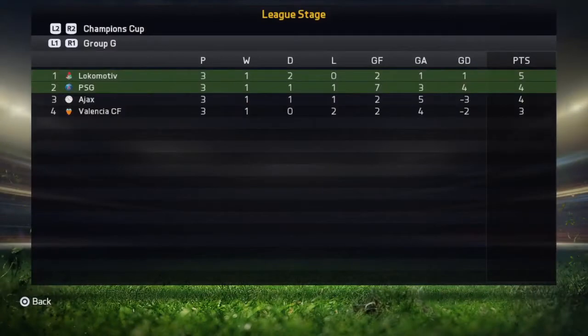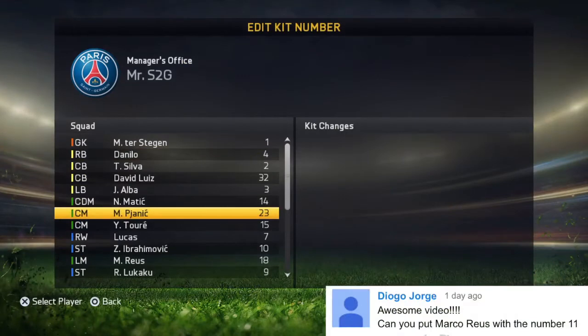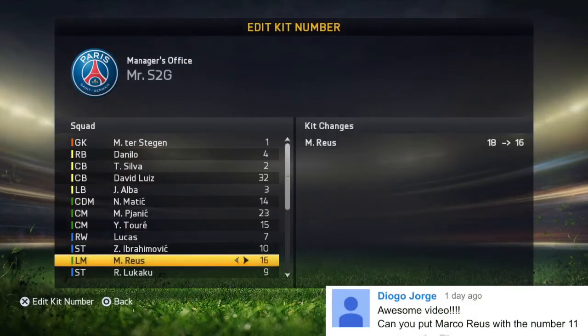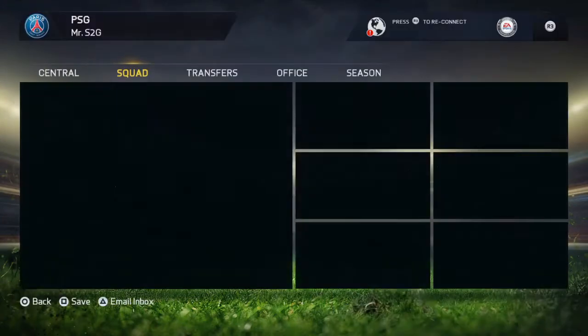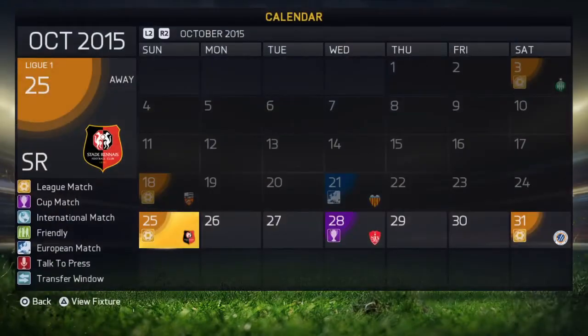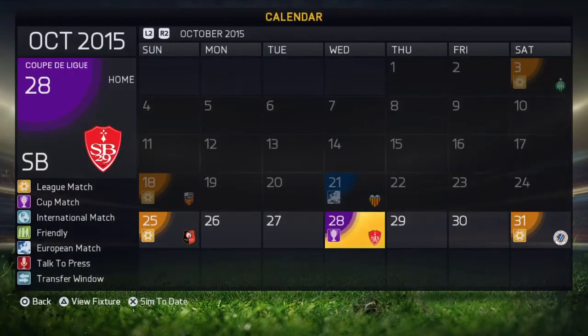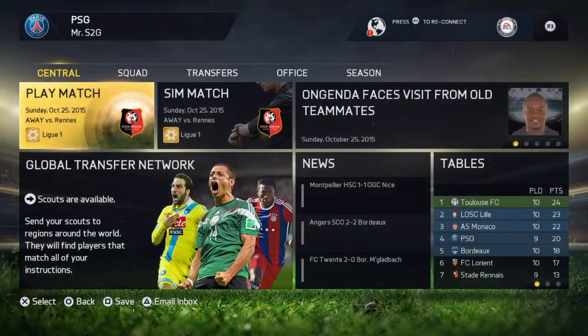We are now in second place in our Champions League group, just one point down from Lokomotiv. As requested by Diogo, I've changed Marco Reus's number to 11 — nobody else had that number, so no problem there. I'll be showing you guys the games we'll be playing in the next episode — we'll be playing Stade de Reims, and I'm not sure which other team. If you guys know, let me know in the comments below. Hope you guys enjoyed this video; if you did, please leave a like, subscribe for more content, and I'll see you in my next video.